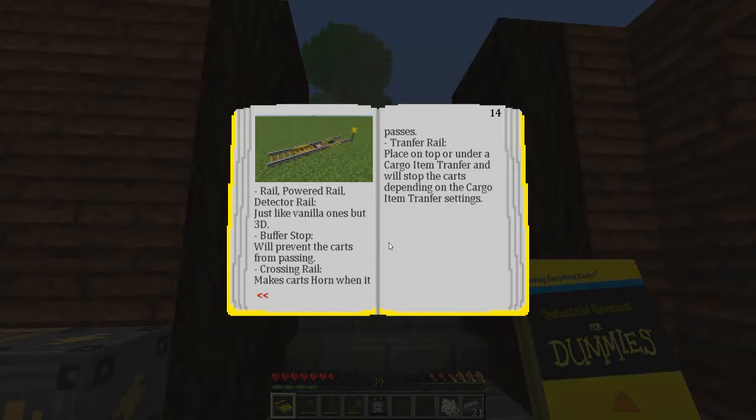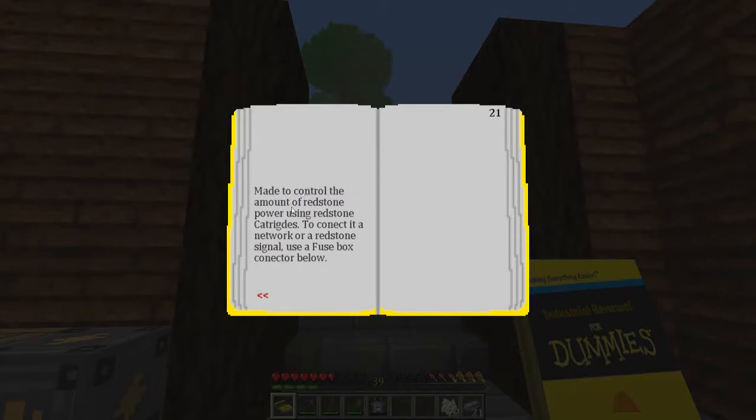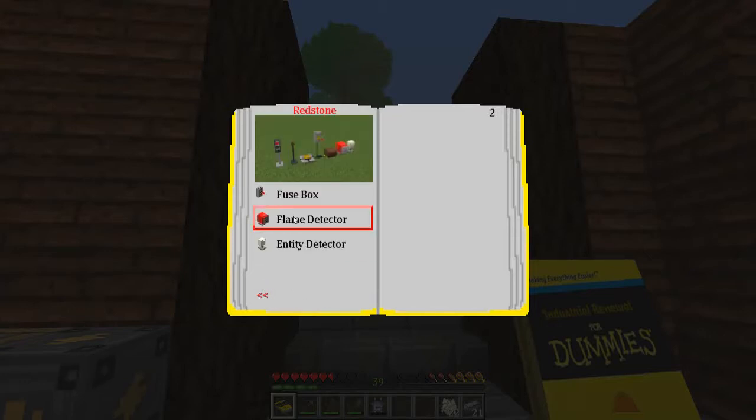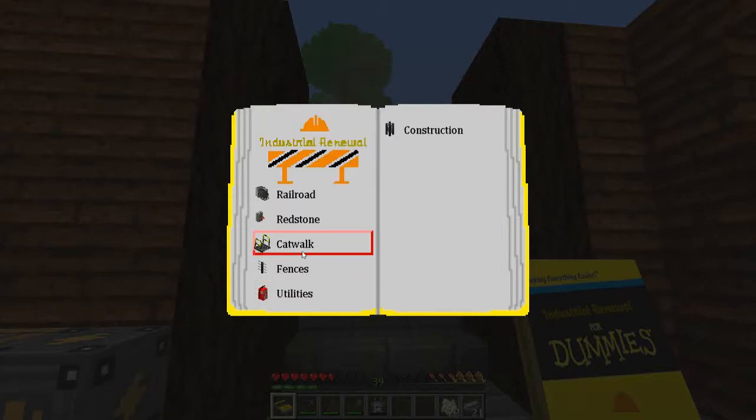Buffer stop will prevent carts from passing. Crossing rails — carts make a horn sound when passing. Transfer rail: place on top of or under a cargo item transfer block and it'll stop carts depending on transfer settings. Right now there's a bug — it'll stop the carts fine but it won't ever let them go. There's a fuse box that controls the amount of redstone power using redstone cartridges. Flame detector outputs a redstone signal if there's fire in front of it. Entity detector triggers when an entity is in range — entity type can be changed in the GUI.